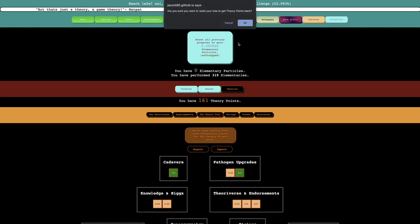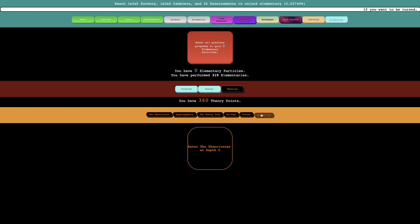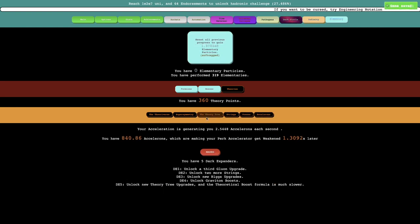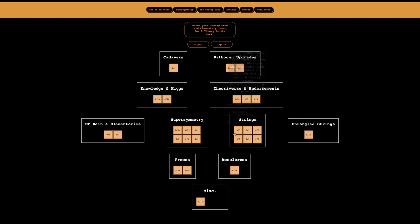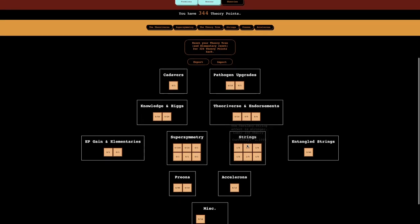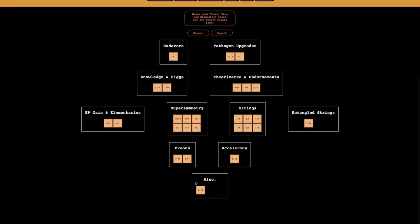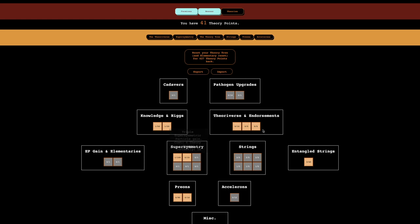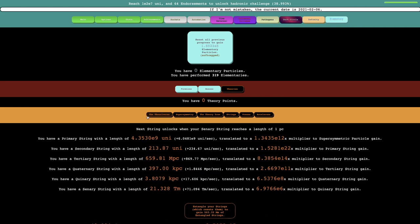What I can do is go into a very specialized build and just buy this and see if I can get anything else — no, I can't. But now I have even more theory points, which means I can do a lot. I have 668 now, so maybe I want to go into a specialized string build. In this case, I'm going to probably want one of all of these, and then get a bunch of these. These are very expensive, so I'm not really sure how much I want them. Maybe I want a few general things.